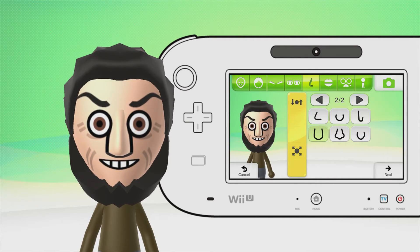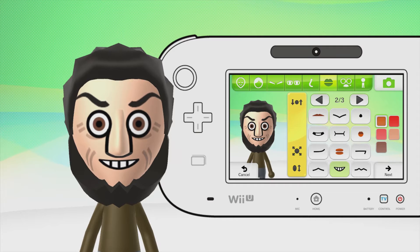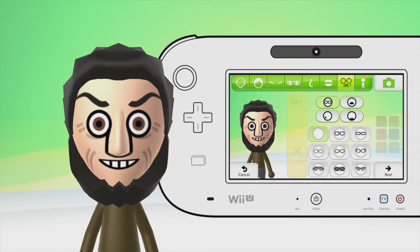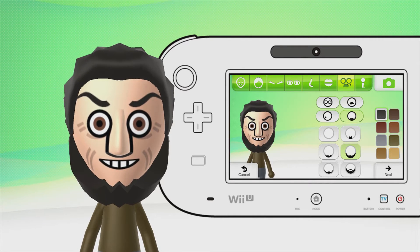The nose is the second section overall, second row, number one — fairly standard, middle of the road. For the mouth, it's the second section overall, third row, middle position. Regarding lips — there aren't really lips as such. Keep in mind the bottom adjustment is at the very left. He has no glasses, no mustache, no mole, but he does have facial hair — second row, middle-right option — darkest hair possible, and his hair and facial hair connect.